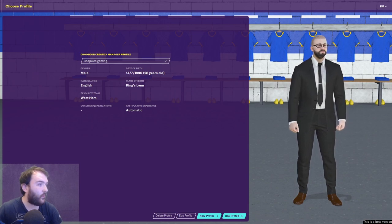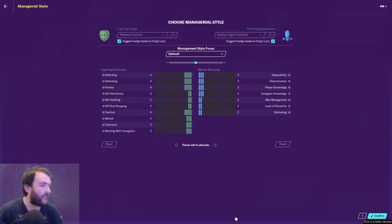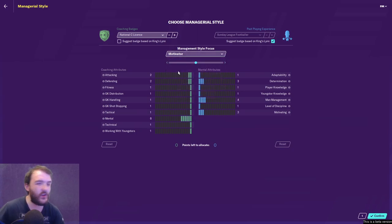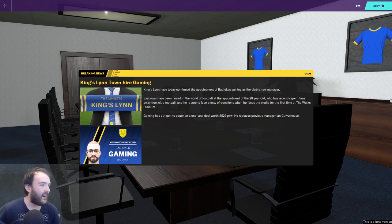We're setting up our manager profile. No coaching qualifications — for Kingslyn it suggests National B, but I'm going to go National C and Sunday League footballer. My management style focus will be Motivator, which I normally use and I think gets the best out of players. I like this welcome screen — Kingslyn have today confirmed the appointment of Bad Jokes as the club's new manager.